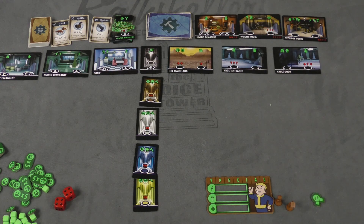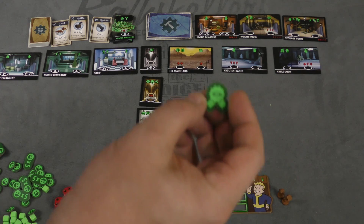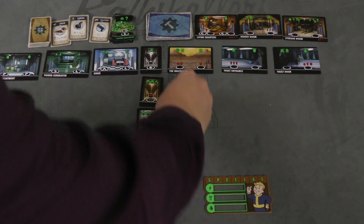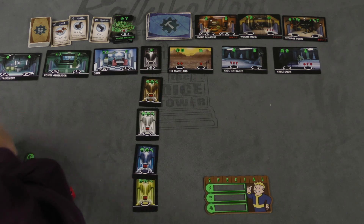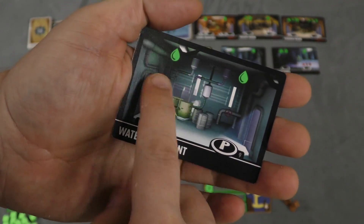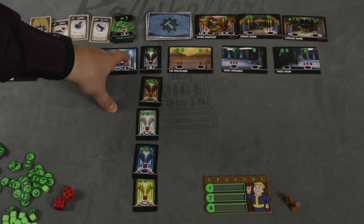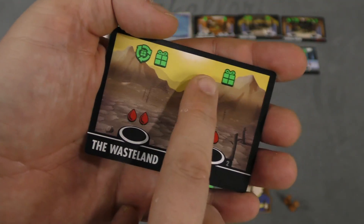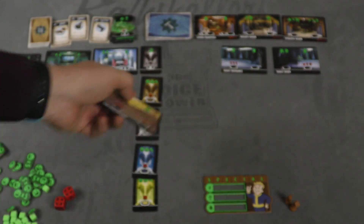Players take turns placing their workers around the board, starting with whoever has the first player marker. There are many different spots in the vault to place your workers, including a spot in your own level. When you place a worker on a spot, you get the resources shown at the top in green — water, electricity, food, in various amounts. Some spots have red costs: you pay water to take an item card, or pay two water to refresh the item cards and then take one.